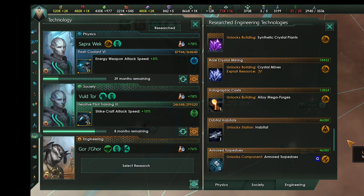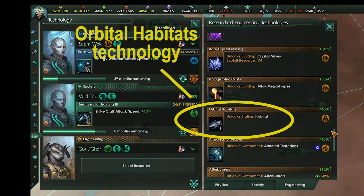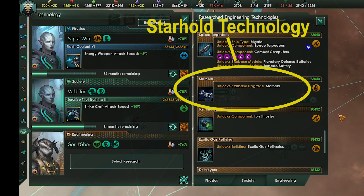To build habitats you need the Orbital Habitats technology. You get this by getting the Starhold technology. The Starhold technology is a Tier 2 technology and Habitats is a Tier 3. To get Tier 2, you need to research 6 Level 1 technologies. For Tier 3, you need 6 Tier 2 technologies. A link to the tech tree is in the description.